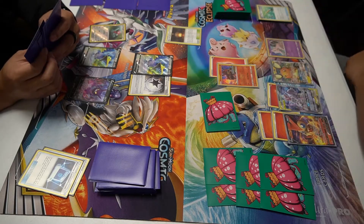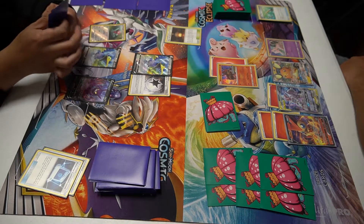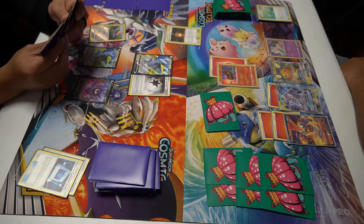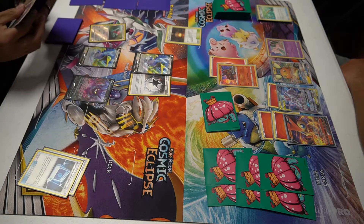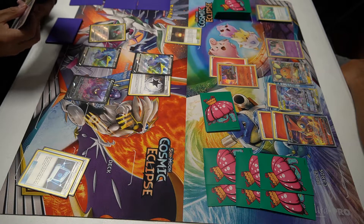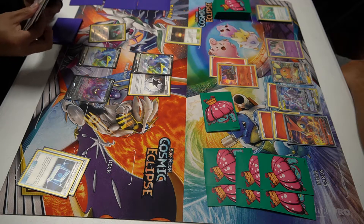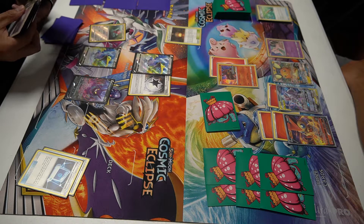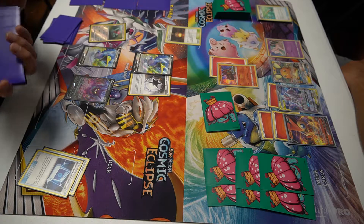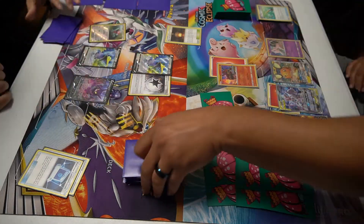By the way, this tournament is best of one — not like versus where we have to play best of three. My opponent looks a little stuck, going to do Peek B Catch, probably getting that Rare Candy to evolve the Porygon and maybe another supporter. He's definitely going to get that Rare Candy — and probably Dendene or a supporter. We'll figure that out once we pass.